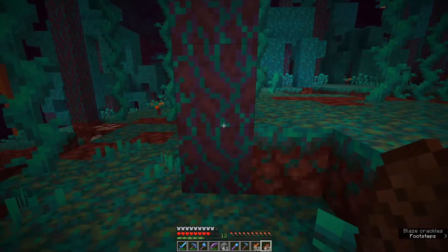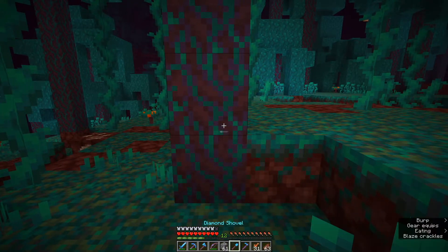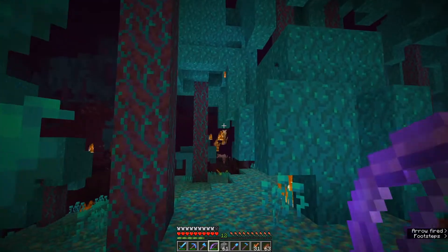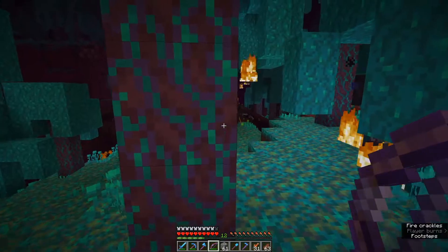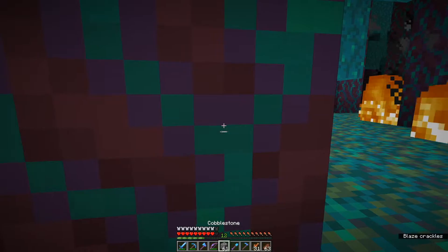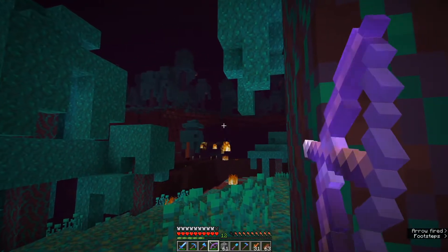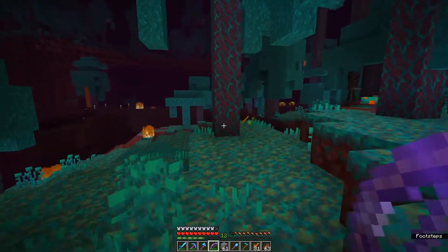Oh, there's a blaze right there. Let's configure for range attack mode - bow's at the ready. I'm getting crossfire here, trying to use terrain to my advantage. There are so many zombie piglins over there, and a lot of wither skeletons. I think we can really make a nice wither skeleton farm over here.